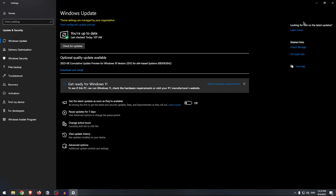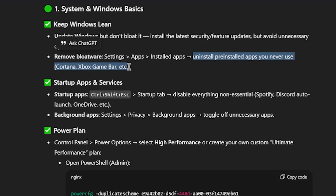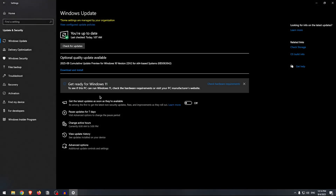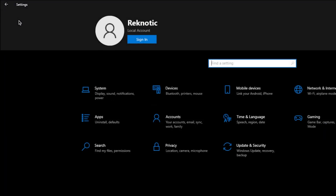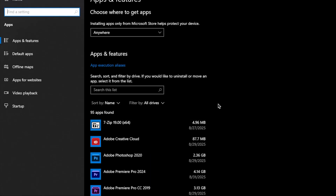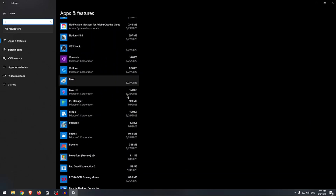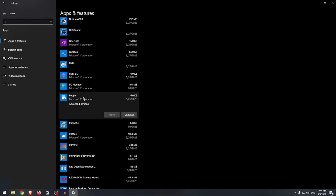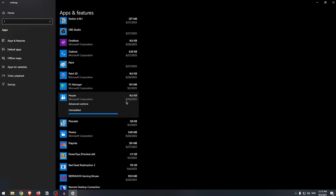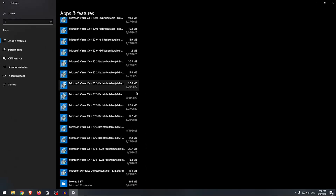The second one is to remove bloatware — uninstall pre-installed apps that you never use, for example Cortana, Xbox Game Bar, etc. Let's head back to Settings, go to Windows apps, then installed apps, and scroll through all of these and uninstall the ones I don't use, such as Microsoft People. Let's uninstall it.